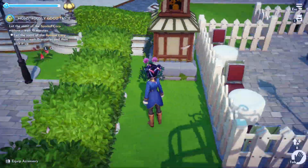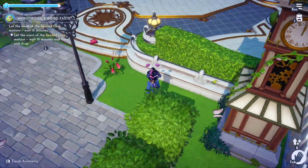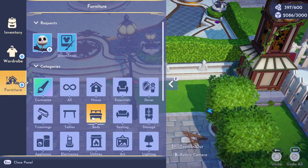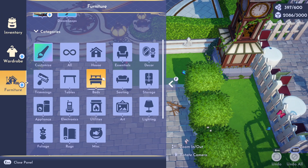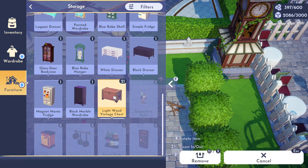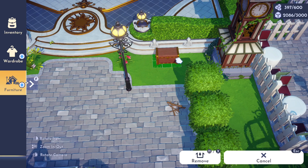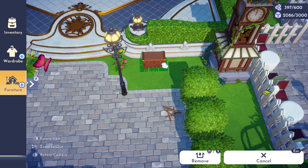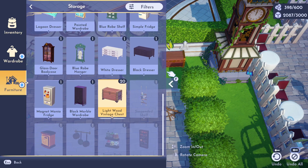Shall we put it here? Furniture - storage. We'll put it here. Oh no, then I can't get through anymore I guess. We'll put it there, okay then.